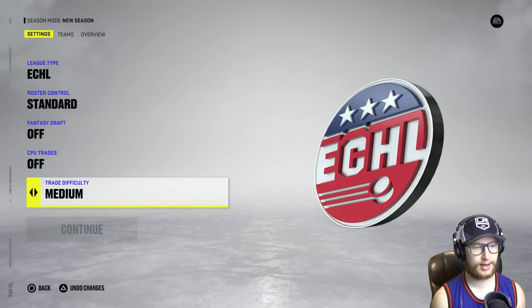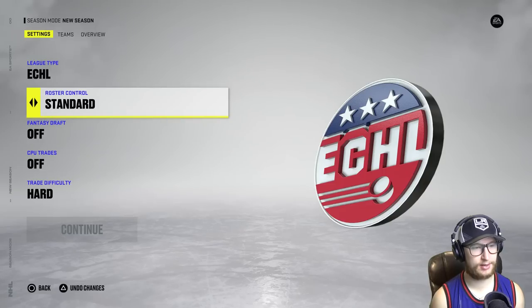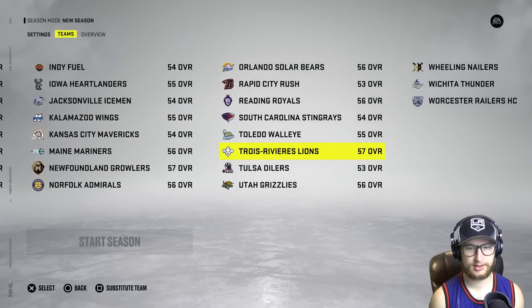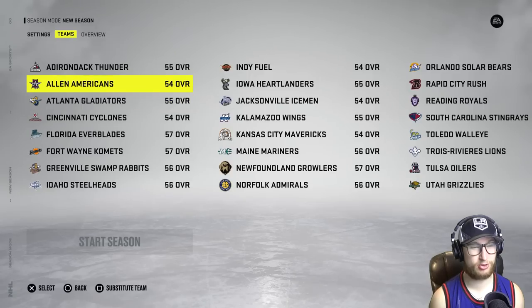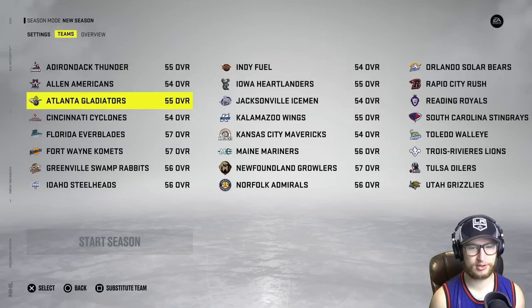I agree. Trade difficulty doesn't really matter because we're not going to try trading anyway, and we'll just do standard roster control. Now how shall I pick a team? Last time I did the highest overall for the AHL — we got two 57s, another 57, another 57, another 57! Could I maybe do the lowest overall? Actually, the Swamp Rabbits — I want to use them because their name is so sick, but let's see if there's the lowest overall.